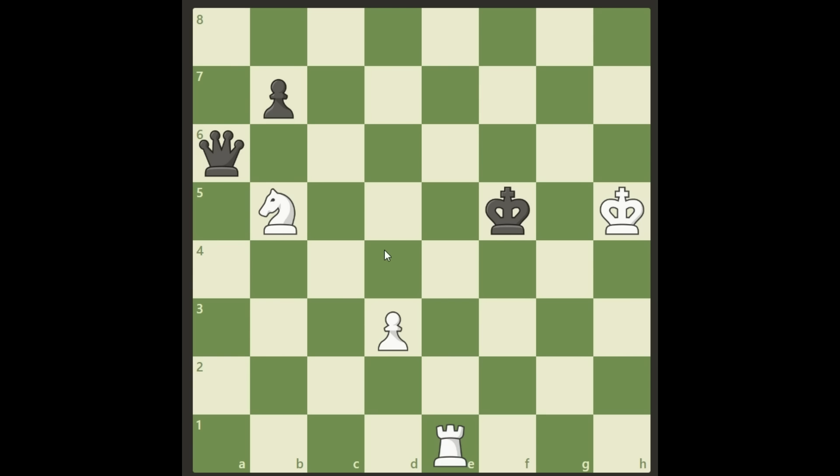Alright, welcome back. What we need to do here is actually try to catch this queen somehow. To do that, we need to start by checking the king with our rook. We need to get the king closer so we can get the queen taken by a fork from our knight.